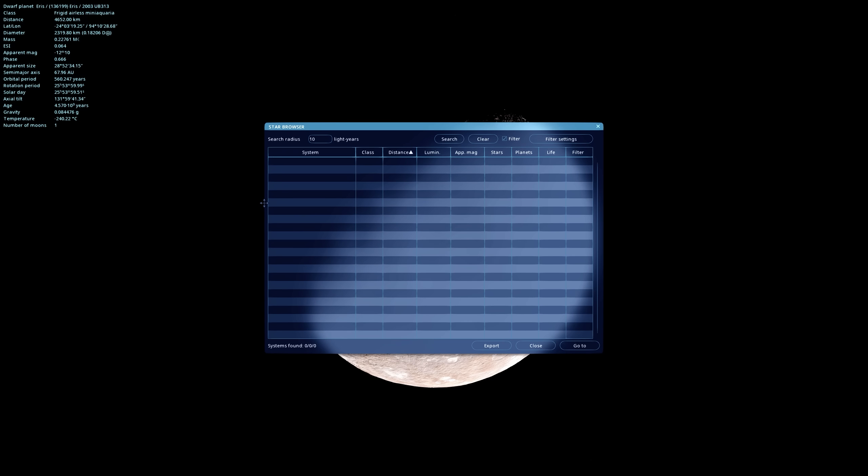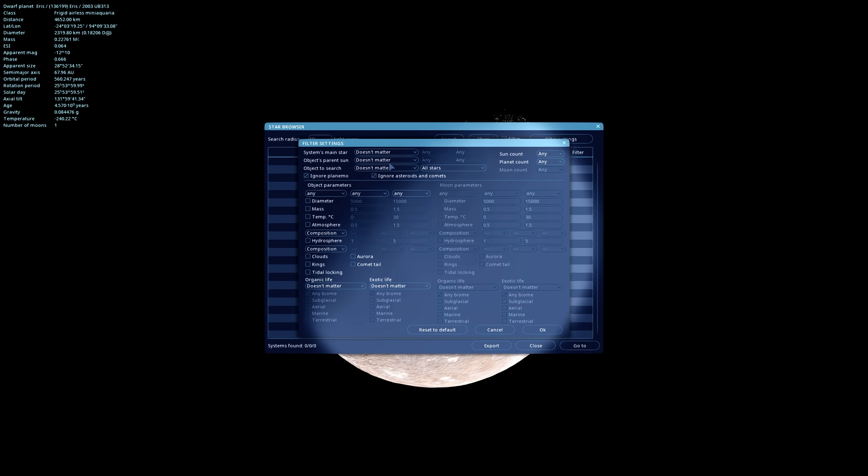If you're looking for something very specific, there's a very powerful search menu. Go to the filters and you can set in here pretty much absolutely any parameters you can imagine. Space Engine will then very quickly build a list of all the systems and planets that match your chosen filters.